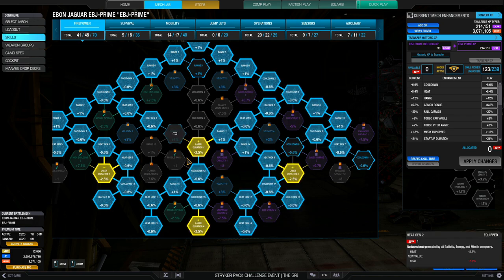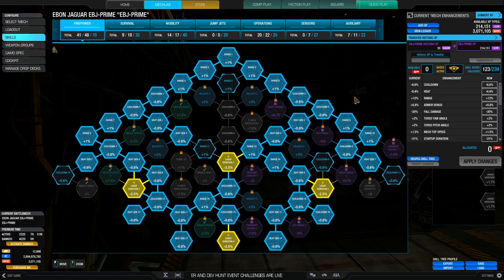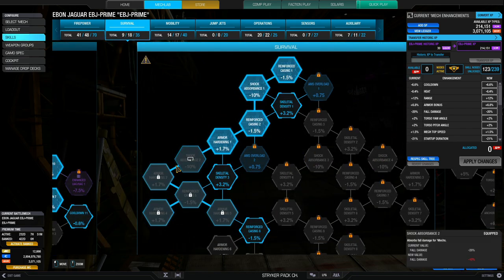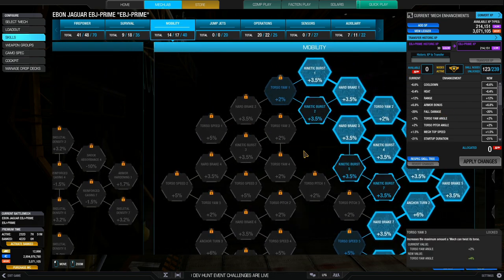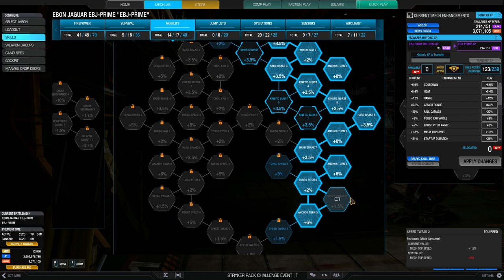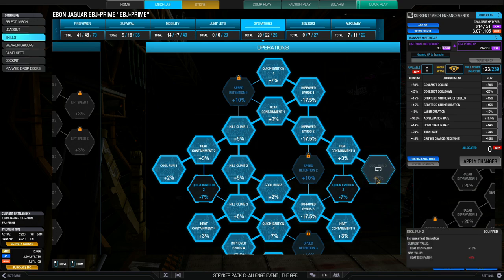This is a DPS build — you want to deal as much damage as you can in a short time and run away, because you can't take much damage in return. Clan mechs are generally glass cannons, so you don't want to brawl with Inner Sphere mechs. I've got 9 SPs in survivability mainly on the left side, giving a 6.8% armor bonus. For mobility, 14 SPs on the right side — one node of Speed Tweak gets it to 82.2 kph.